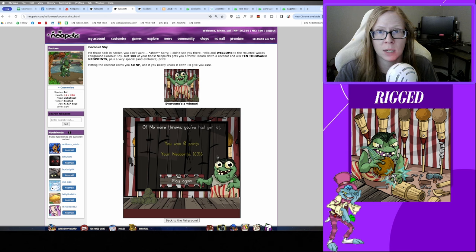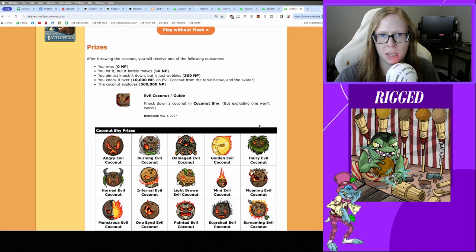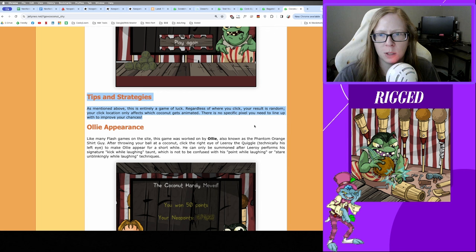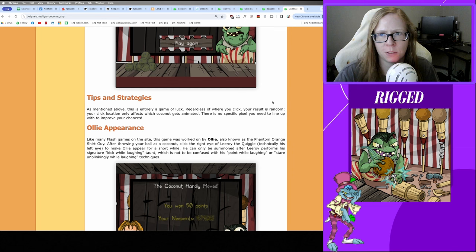Looking at the Jelly Neo guide — here's the avatar and all the coconuts you could potentially get. Pretty much all of these have really high value, and if you're a collector they all go into a stamp album. This game is entirely luck with no strategy, which is the same for all of these. Some people are lukewarm on which ones they play — or if they play any — because they'd rather not have a guaranteed loss.